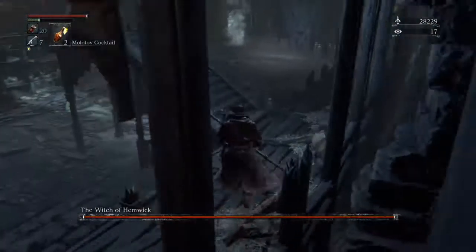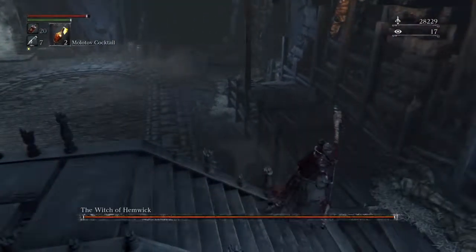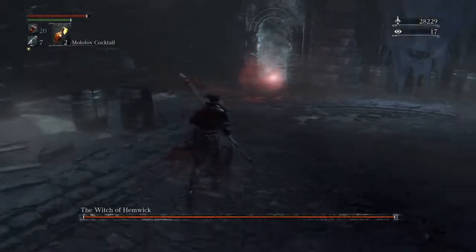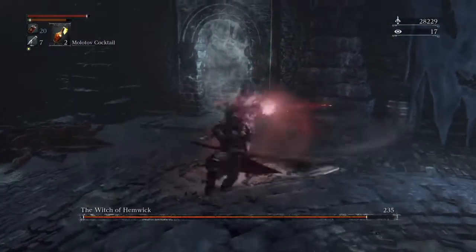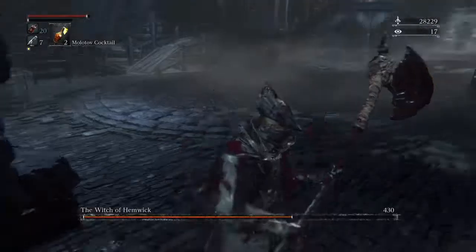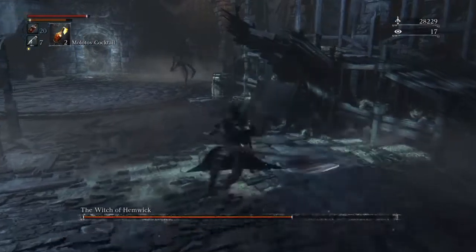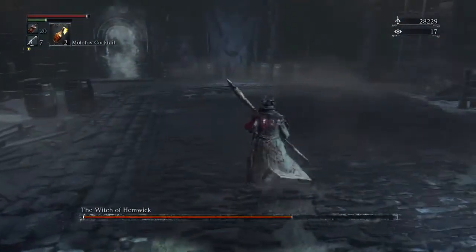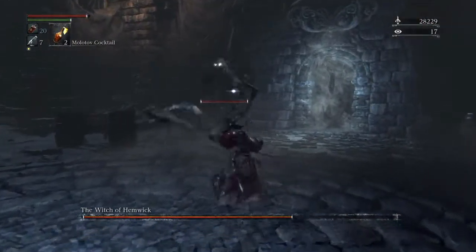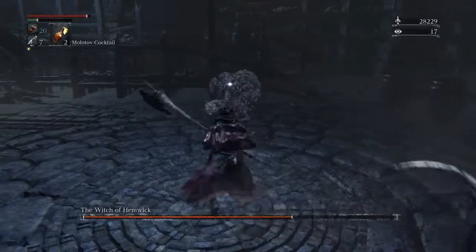You're tasked with finding the actual Witch of Hemwick in this battle. You may be tricked into thinking it's these shadow looking guys at first, but it's actually this piece of crap here. She constantly disappears and reappears. You think she's somewhere and she's not. All the while seeking her out, you're trying not to get killed by this guy, or should I say these guys, considering there's several of them.